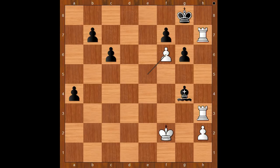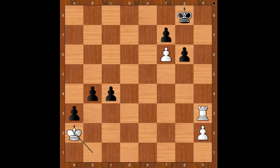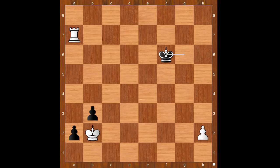For entertainment, one line after resignation: bishop takes on h3, rook takes on h3, b5. The white king must get in front of the pawns. King to e2, c5, king to d2, b4, king to c2, a3, king to b1, c4, king to a2, g5 — preventing rook to h4. Then rook to h5, c3, king to b3. If c2, king takes on c2; after a2, king to b2, b3, rook takes on g5 check, king to h7, rook to g7 check, king to f6, rook takes on f7, king to g6, rook to a7, king takes on f6, king takes on b3 — and we can stop here.